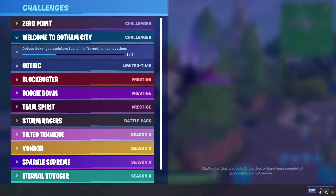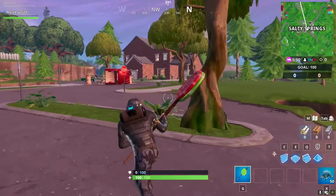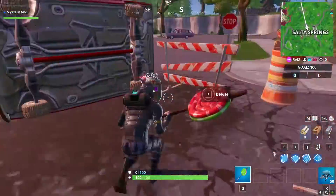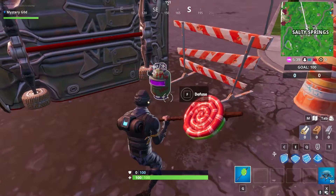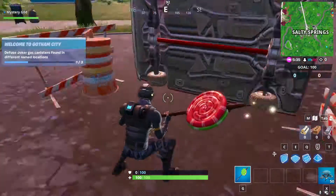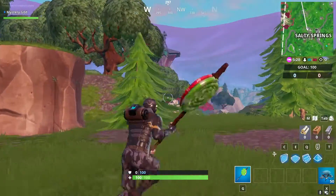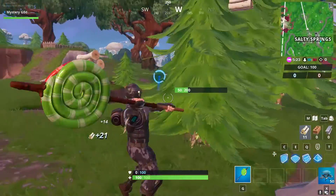Here we are for the first one — we are at Salty Springs, right in the center of the map. This is the first canister location. I already found one earlier, but I'm going to show you guys all three locations so you know exactly where they are.